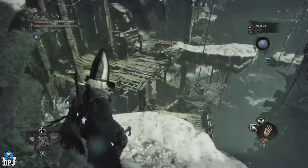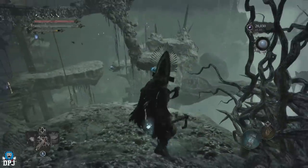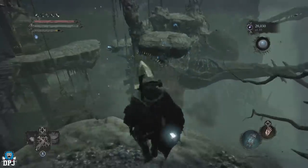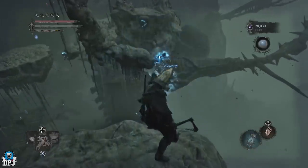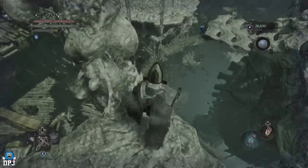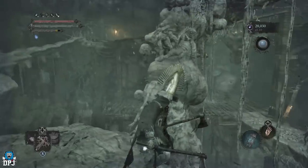I'd recommend taking out this enemy here — if you've got a ranged attack, take him out because he will shoot at you. The one down there sometimes shoots at you but can't hit you. From here, use your lantern to pull this platform towards you, step on it, and go across to this point right here. Then get to the very edge — as close as you can without falling off.